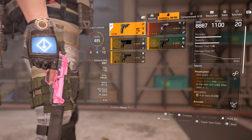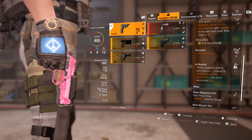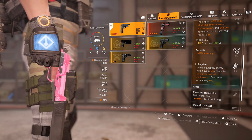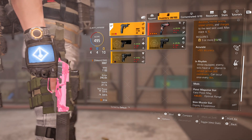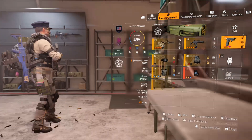My sidearm is the 93R, equipped for the In Rhythm talent: enemy kills have a 5% chance to refresh active skill cooldowns, occurring once every 60 seconds. Mods are optimal range and crit chance.